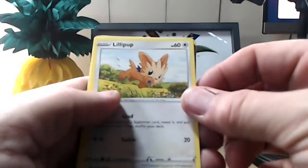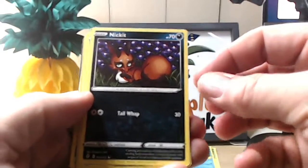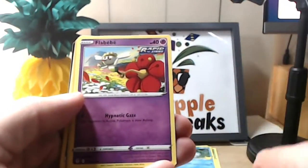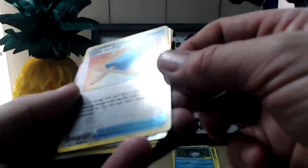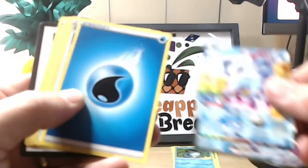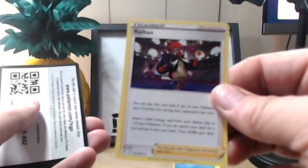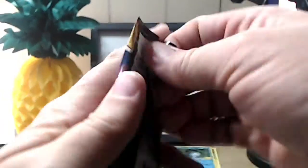Alright, so from the first pack we have Lilyup — no idea again but that looks cool — Nickit, Bergmite, Roc'n'Roller — I like the name of that, it sounds very rock — Flabébé, oh the lucky Icy Pop! Glaceon VMAX — looks like a little bit of an insert or something like that — some Energy, Crystal Cave, Troy Catcher, Raihan, and an online card.